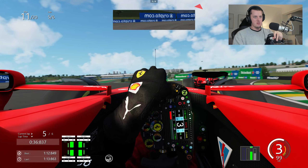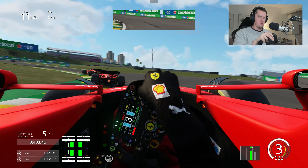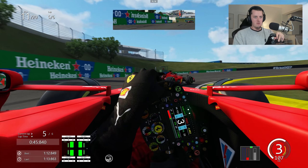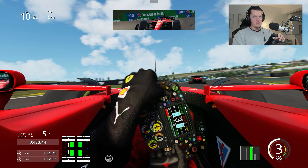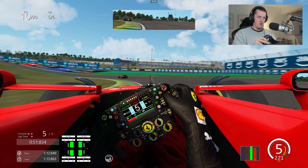Maybe around the outside — trying to have a look but no way through. Maybe here though, we might be able to go for the lunge. Bit of rear locking but it's a send and we make it work. Slight bit of contact on the way through but it's a nice move.